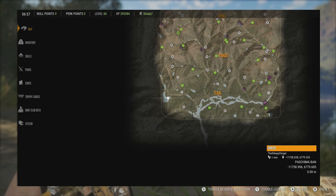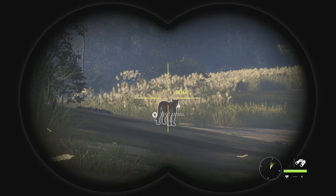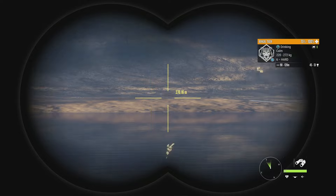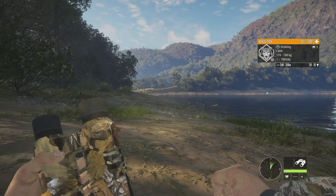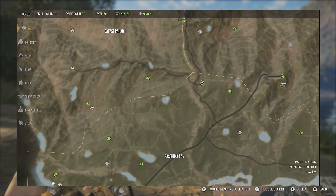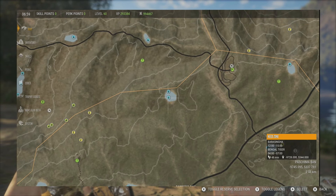We are at the final lake for today's guide, and this one actually has two zones for the Bengal tiger. We have a level 6 male with an estimate of 45 to 51, and then over to the right we have a female level 1 scoring 29 to 35. There are only two lakes on my map that have two zones like this — this one and one other with a Bengal tiger zone and another one right below it.